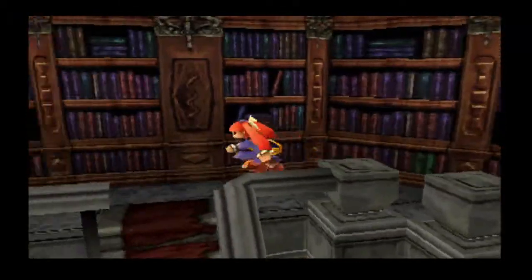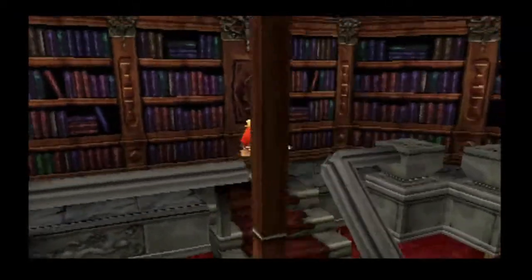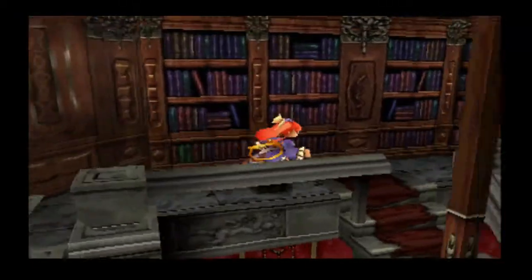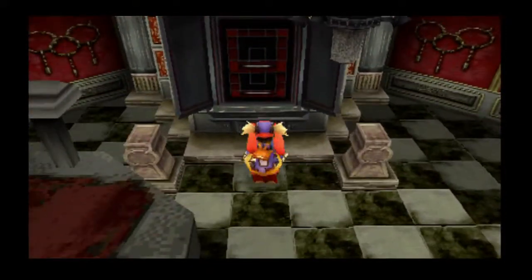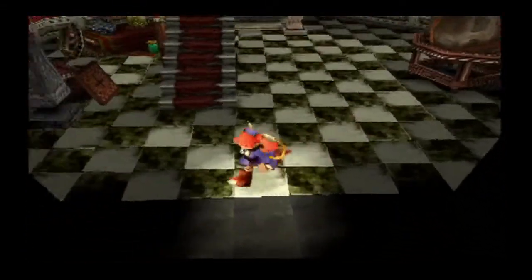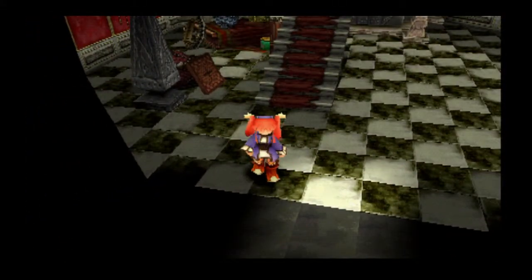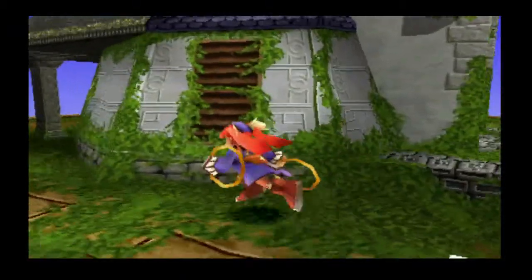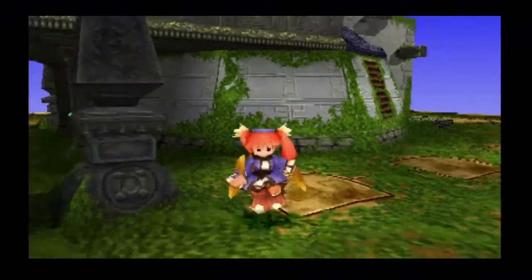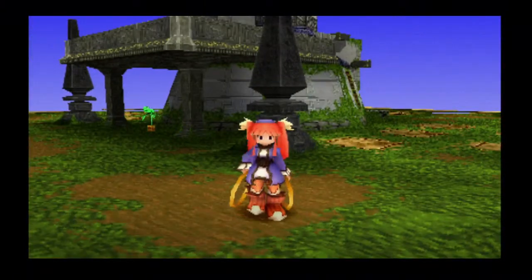Unfortunately, they don't seem to affect the way the weapons look, which I would have liked, but we're going to be nice and powerful by the end of the day. You want to choose Corona Forest, not the Underground Ruins, because the Underground Ruins takes you to the next area. So choose the Forest option, not the Ruins option.